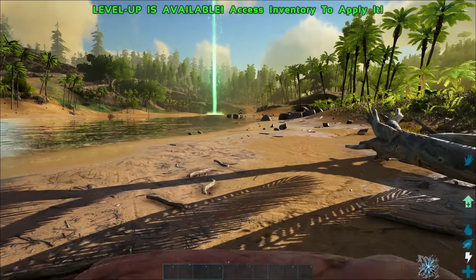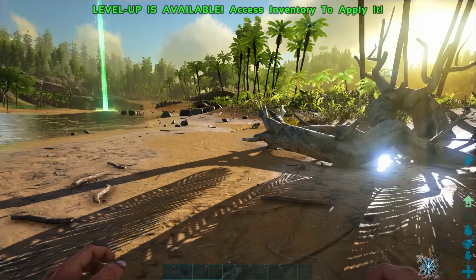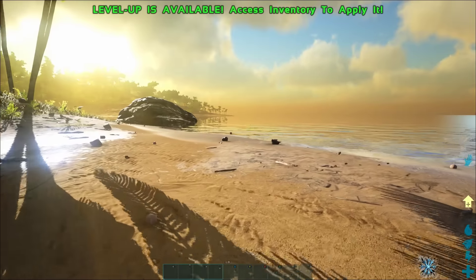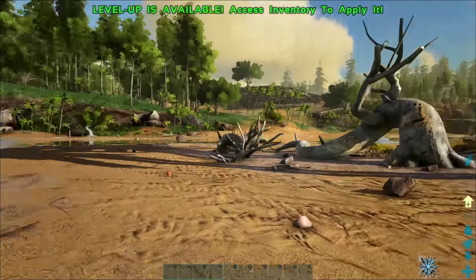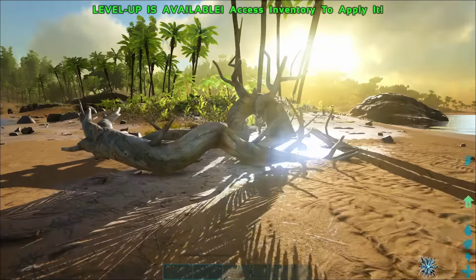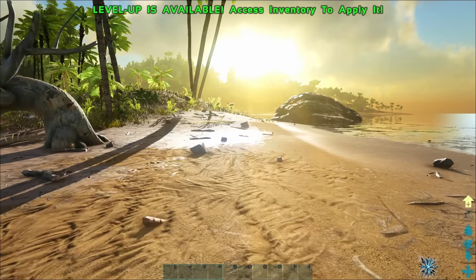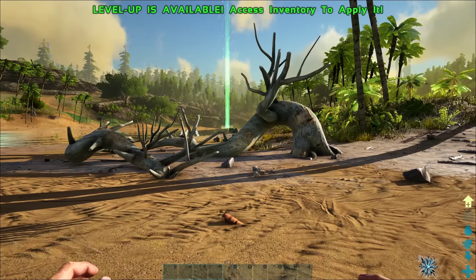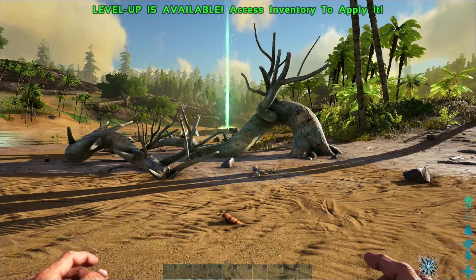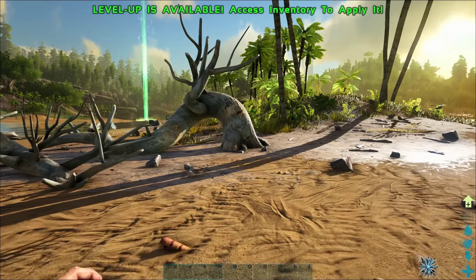Below the food gauge is our stamina bar. Every time I throw a punch that bar slowly decreases, and once it hits zero I can barely move. When I stop moving for a little bit it goes back up. If I'm sprinting, it also slowly goes down, so you can wear yourself out quickly. Below that is our health bar — when that hits zero we die. When you die you can respawn, but you leave all your items on your corpse and have to go back to get them, so try not to die.